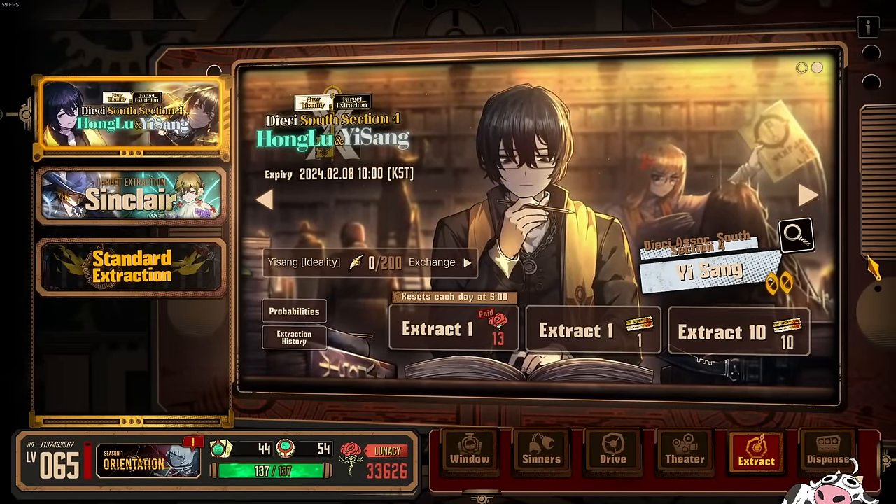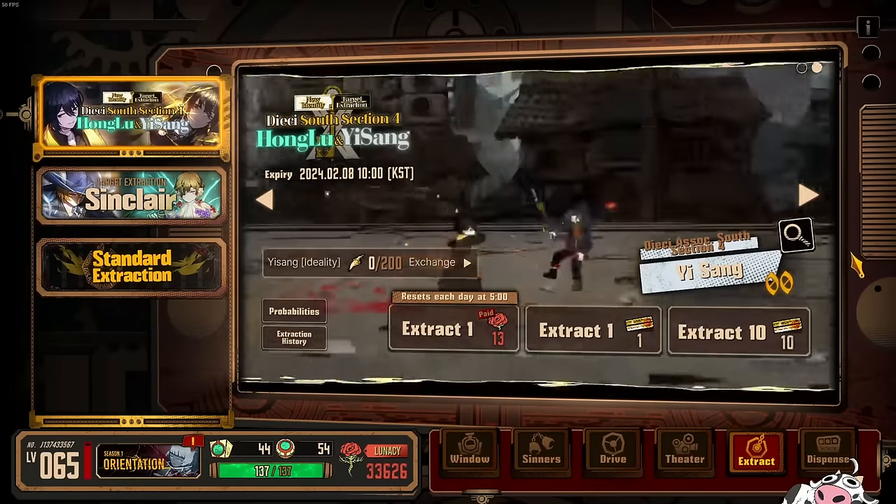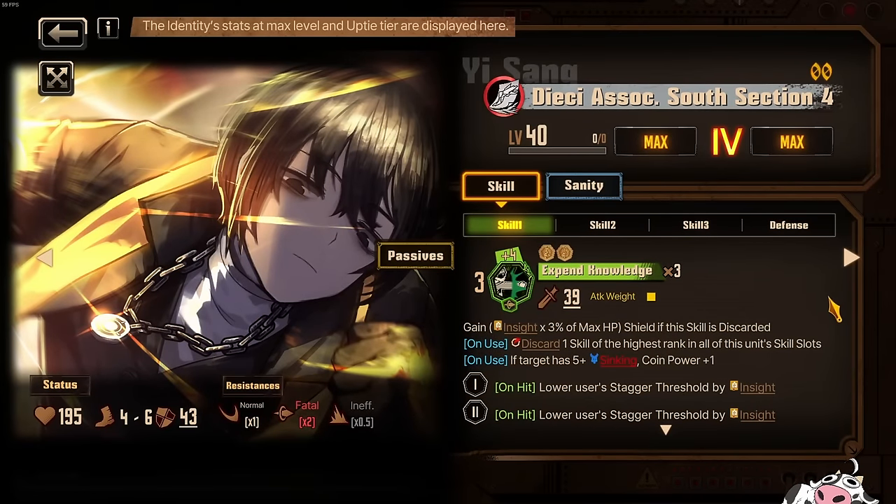Now that you know the tech of keeping your insight at level 3, let's talk about Yisang and Honglu. Yisang, in my opinion, is not going to be a very good character. First of all, a lot of people have already said you replace this Dichie with Spicebush. Unfortunately, because this is a Yisang character, you are not sacrificing your Spicebush for this guy. And it's even more apparent when you look at the kit of the character. Let's look at the coins: it's 3 plus 4 plus 4, 11 average.